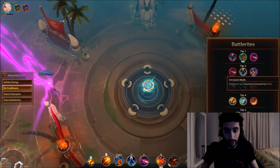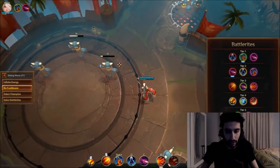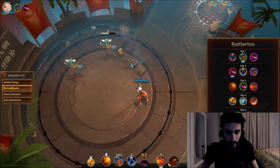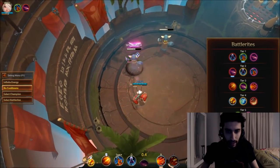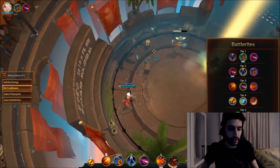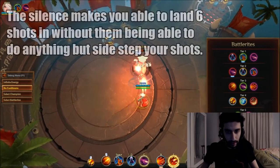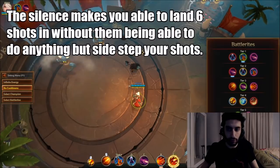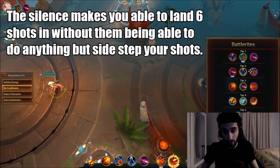For Tier 2, you can choose between Desperado, Through the Shadows, or Concussion Bomb, and I definitely think Desperado is the way to go. Basically, you do one, two, three, four, then E — silence — and then unload six shots to the face. One, two, three, four, silence, then hit all six shots through. I think this is probably the best Tier 2 battle right.